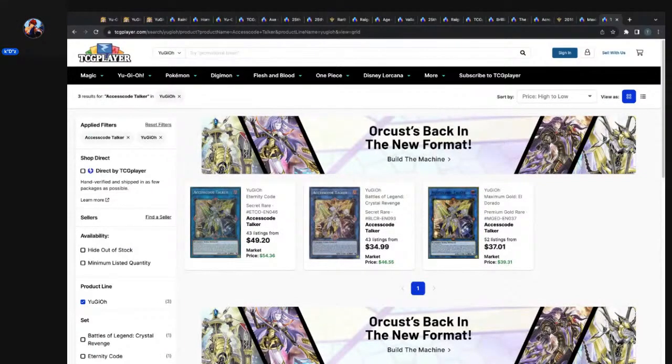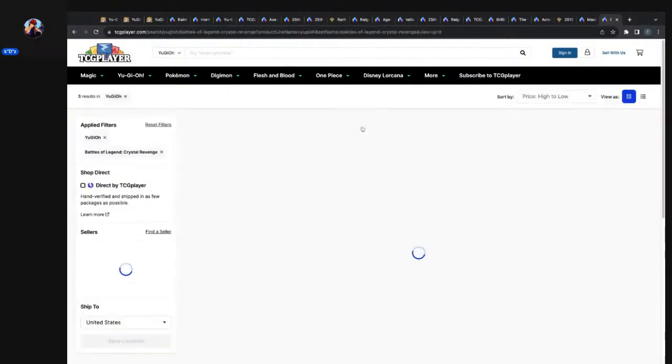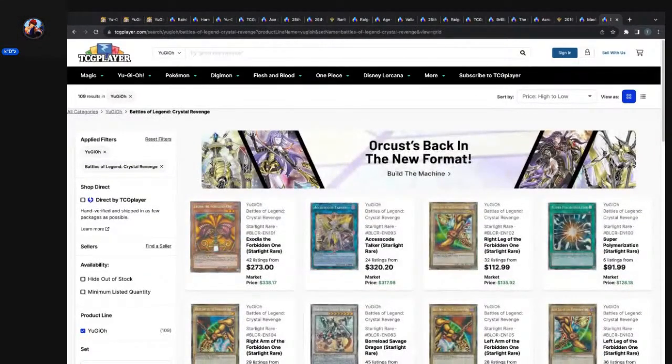The secret rare out of Crystal's Revenge — 43 listings, as low as $34.99, market price $46.55. And the Eternity Code secret rare — 43 listings from $49.20, market price $54.36. So if you bought your Access Code Talkers when they dropped to $30 and bought a playset for $100, you're not looking too bad right now. We were supposed to be looking at Numeronius Numeronis but we're over here in Crystal's Revenge.